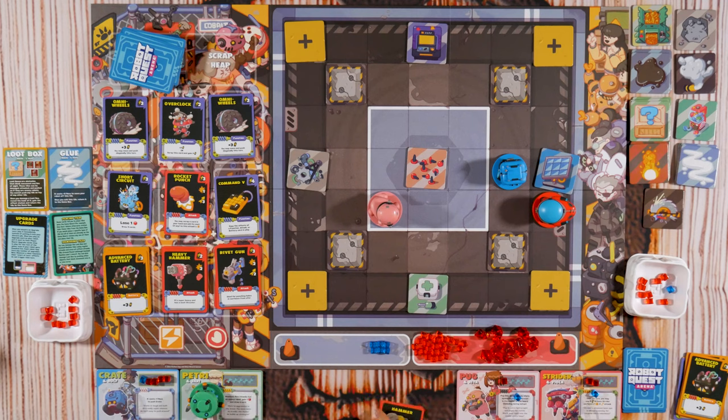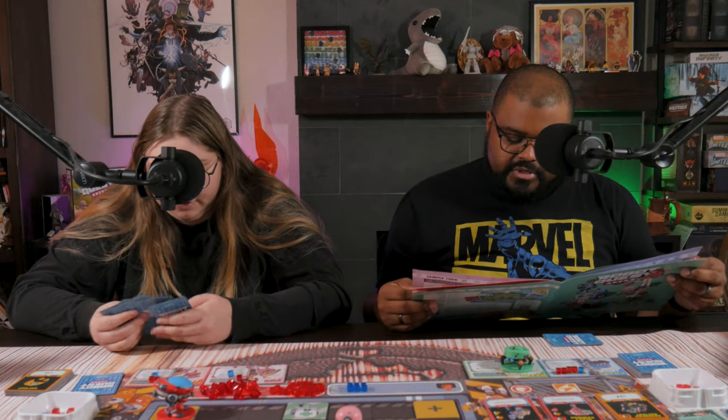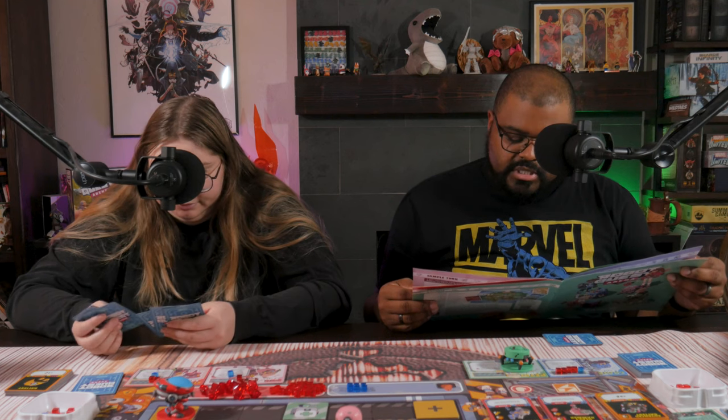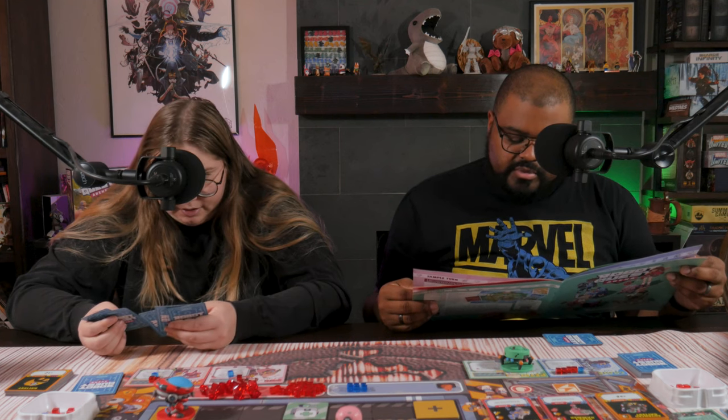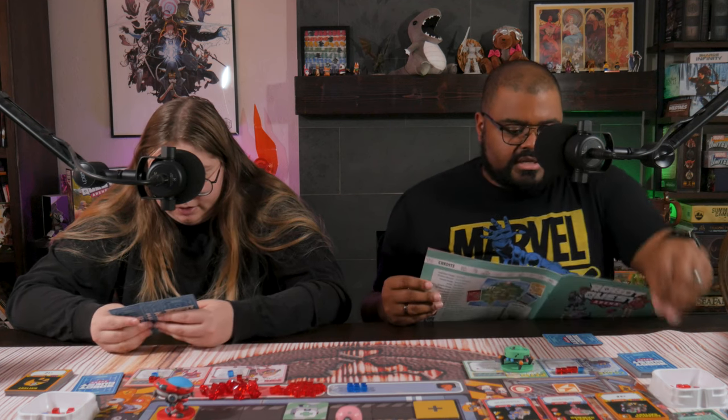The blue one is obviously worth more points — this is one, five. I'm going to use two batteries to move one, two. When a robot loses all their red health cubes, they're knocked out and temporarily removed. You also lose victory points — when you lose a red health cube you lose one victory point; when you lose a blue health cube you lose two.